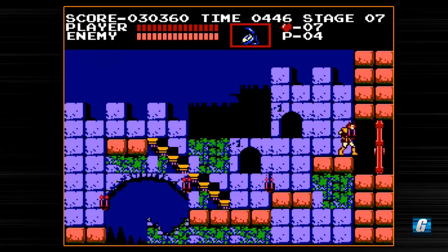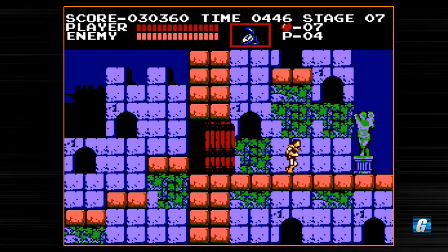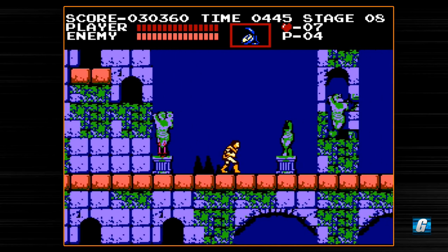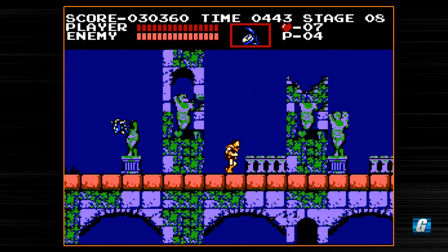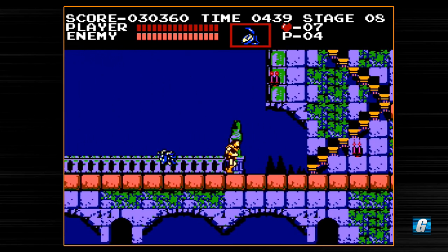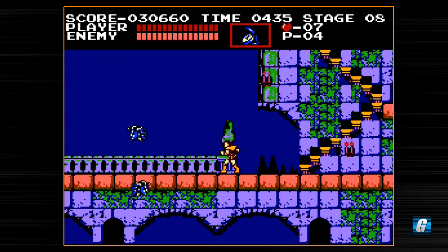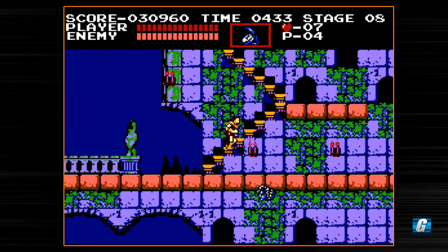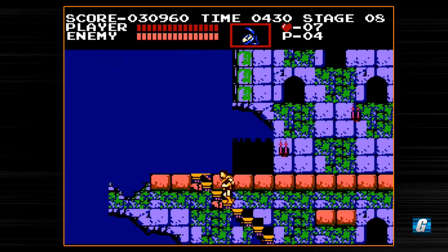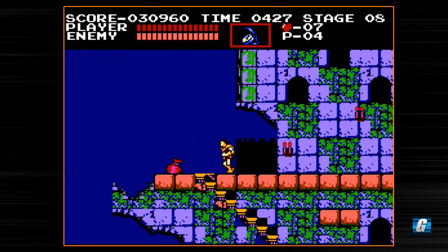There are definitely some strategies to apply on the whip-only run — a lot of safe strategies. There's going to be a skeleton on top here — we just want to wait for him to jump down right in front of us so we can attack him. No walking up the staircase, just let him jump down. You also have to watch out for the Medusa heads. There's also going to be a hidden money bag up top — in case you were unaware, you can just duck pretty much right here and it pops up.